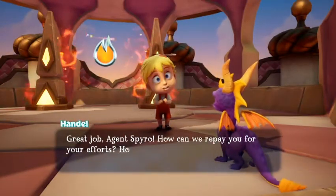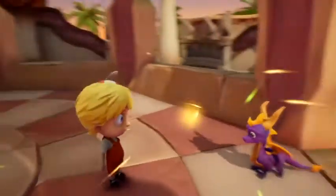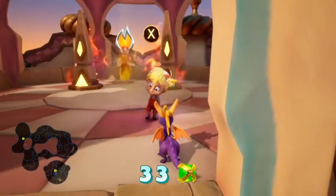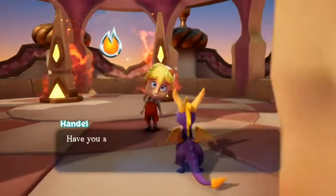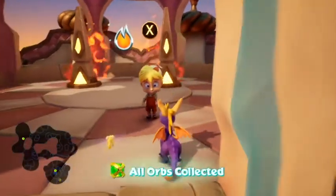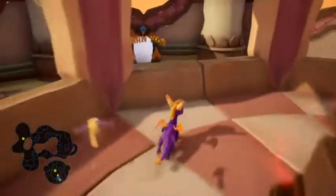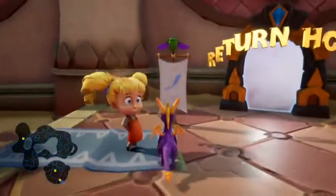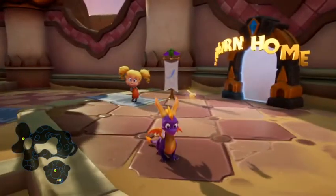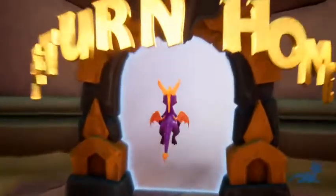Great job, Agent Spyro! How can we repay you for your efforts? How about this ore that I found in the sand? That's a good reward. Handel, you're square with the house again. Have you seen my sister Greta? She's ugly, with pigtails. Okay, let's find your sister. I thought she said something — I know in the originals he says something similar, but apparently not in this Reignited Trilogy.